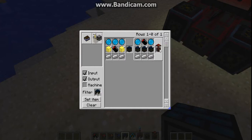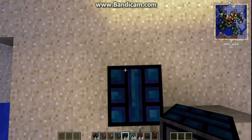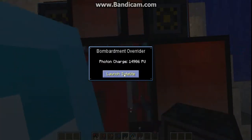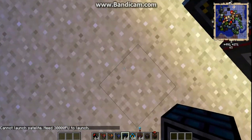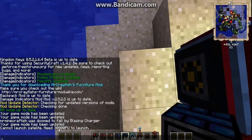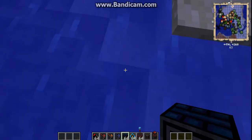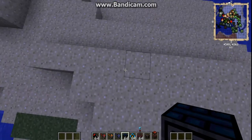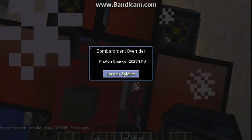I'm guessing that's how you can craft this to actually power the main item. You can see right there it says can't launch Saturn — you need thirty thousand points to launch. Not yet.